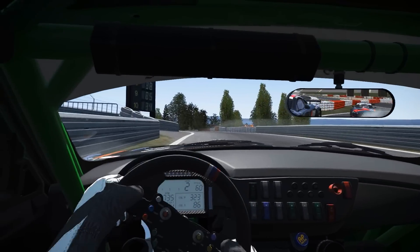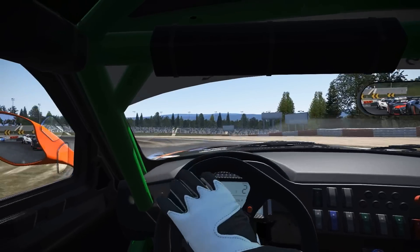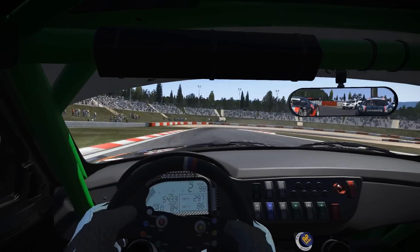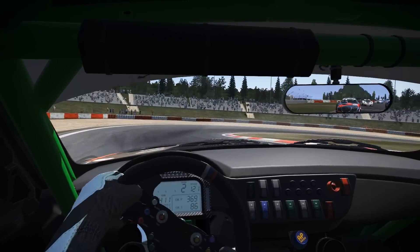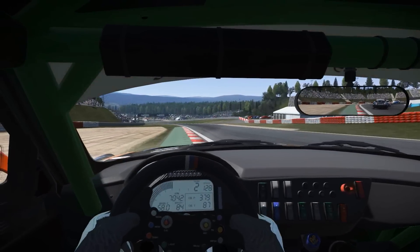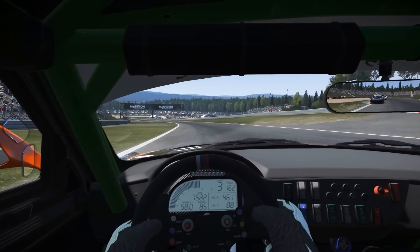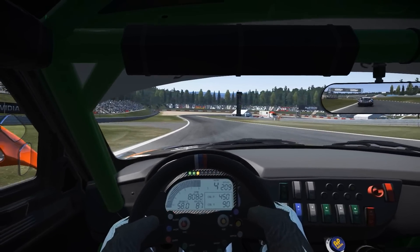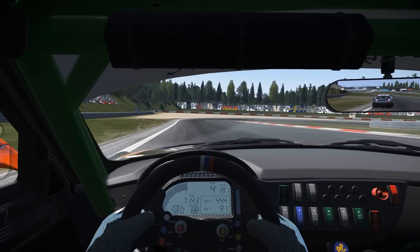He's now opened up the door and I've dived down his inside into this tight right-hander. There's a McLaren right up underneath my rear wing — didn't realise he'd made pretty much the same move but also had to look down my outside in that tight right-hander. We've managed to slip up into first with that Audi R8 losing a couple of positions in the space of a few corners.